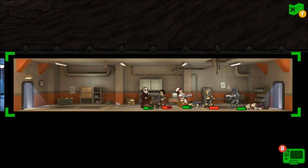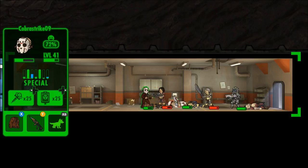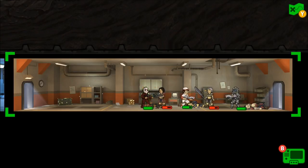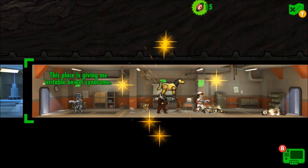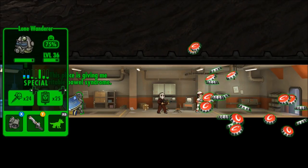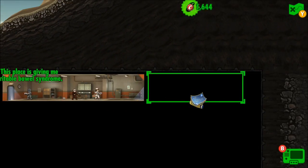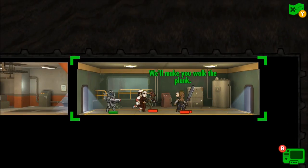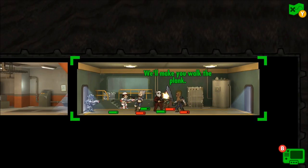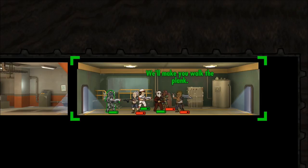It's the Lone Wanderer, Blur, and Cobra Strike 09, doing quite a lot of damage with institute rifles and a plasma rifle. We've quickly slimmed down the odds. Cobra Strike 09 is taking some damage though — this raider has a sword. We've got some awesome loot out of that first room. This place is kind of huge but we're just looking for a parrot — they want us to walk the plank!